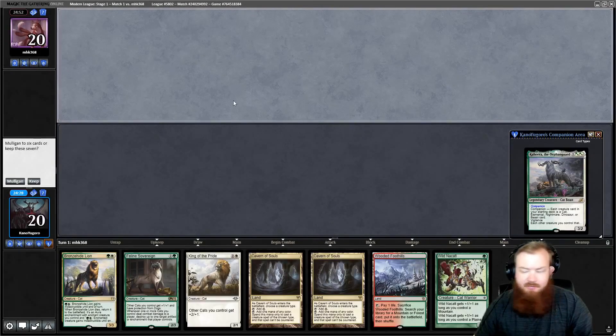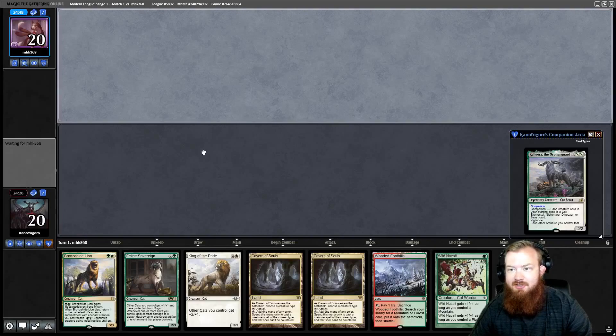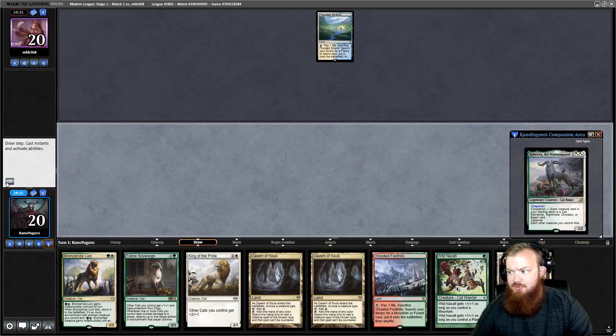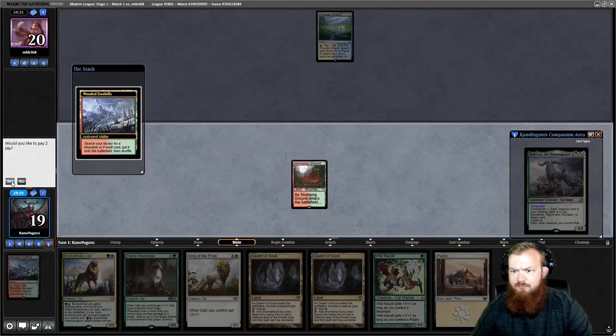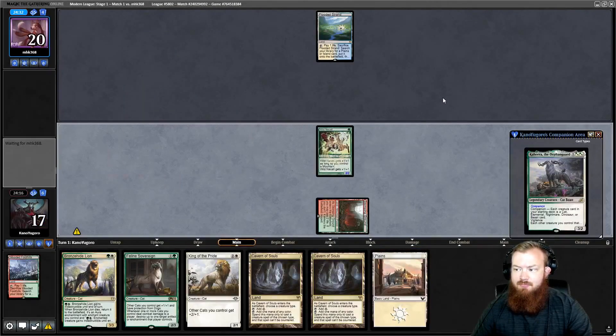Alright, looks like we've got a curve, so I'm going to keep. We are on the draw, which is a little unfortunate — aggro decks tend to want to play first. We untap, draw a Plains, fetch a Stomping Ground with Wooded Foothills, play Wild Nakadal, and pass the turn.